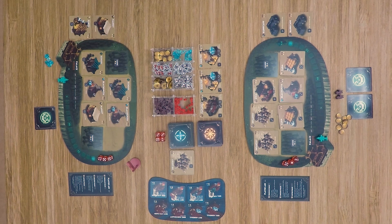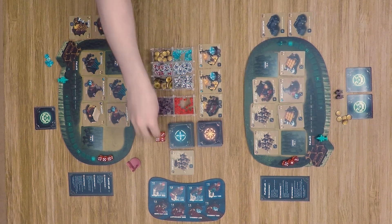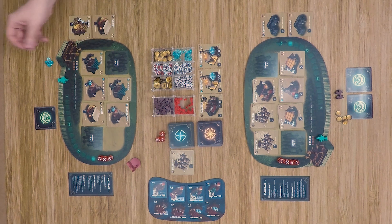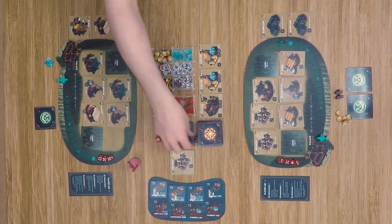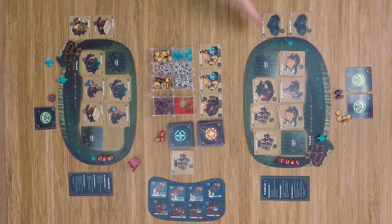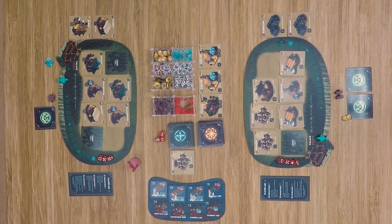Our first player has no gold for purchasing this round, so he passes. Our second player spends four gold to purchase an additional die, which is only good for this action phase. In the building phase, neither player can do much. Our second player does spend one to gain a couple of officers, and then spends three gold to unlock one of his areas on the board.